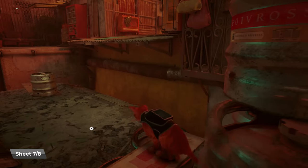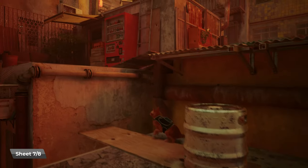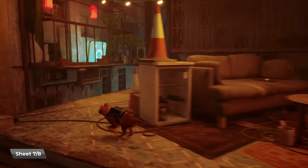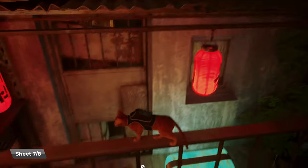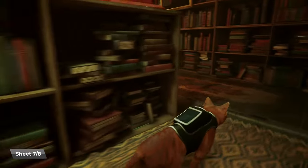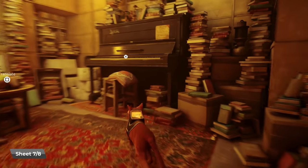Number seven — we are up on the top of the roofs, not far from the sleeping man. Here is the vending machine for the energy drink, and of course the TV. Inside is going to be what looks like a library. There's going to be a piano in the middle of it, and inside is the sheet music sitting right on top.